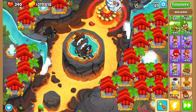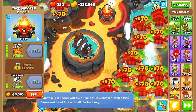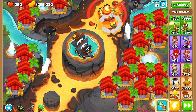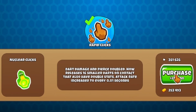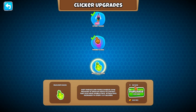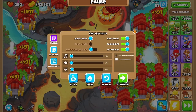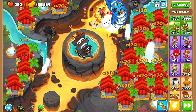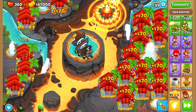We got to our goal really fast — the final upgrade: nuclear clicks! Dart damage and pierce doubled, now releases 16 smaller darts on track that also have double stats, attack rate increased to every 0.01 seconds. We are getting it — boom! I'm gonna turn off auto start and wait for this turn to be over. I just saw some explosions — that's incredible.